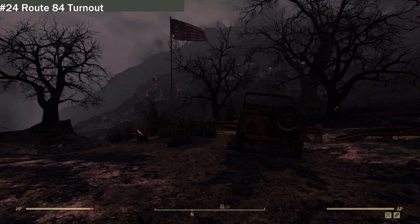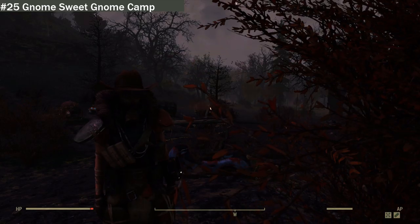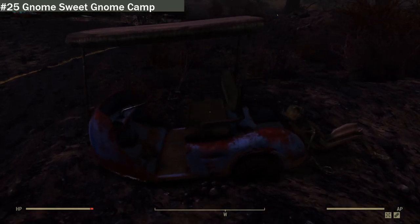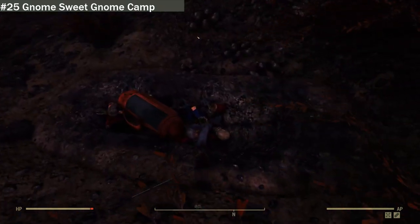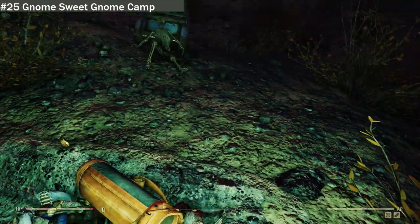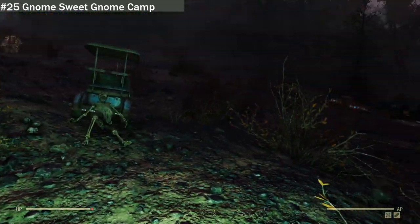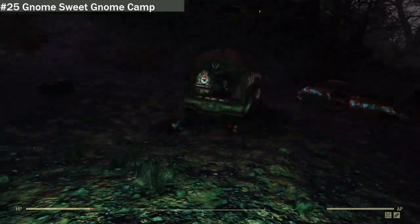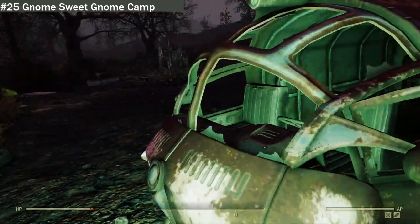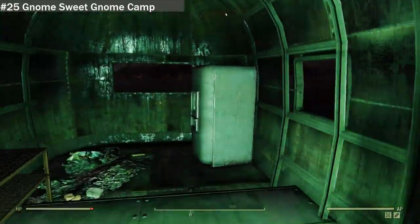Next is location 25 — Gnome Sweet Gnome Camp, just down from Hornwright's Testing Site 2. To start with, we have a golf cart with a skeleton, and over here a few gnomes with a golf bag being buried with a person. I'm not sure what happened — did this woman grab a golf club and kill her partner and throw him in there with the gnomes? Over here we find two gnomes kicked out the back of a barn with a cheeky gnome on top. It's a drifting steel barn. Then there's a pickup truck pulling a trailer — surprisingly, no gnomes in the trailer and nothing in the fridge.